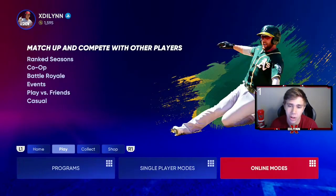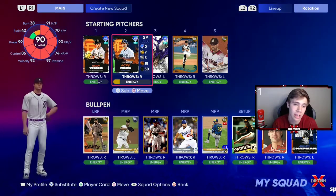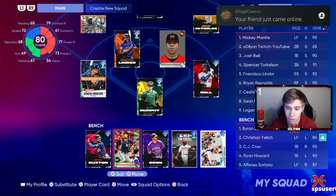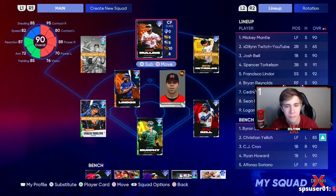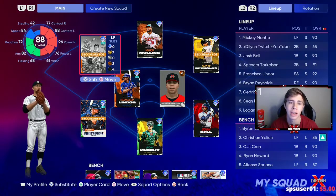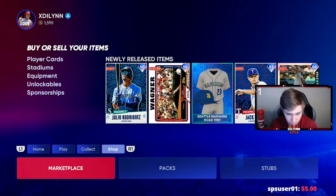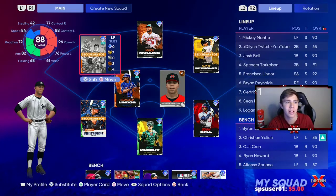I haven't even started Conquest — I need to grind that out too. This is what my team's looking like. I have three Diamond starters right now: Casey Mize, Logan Webb, and Randy Johnson. I did pull Chapman out of the AL East, and my bench is still four Diamonds. Yelich is a Diamond hitter against righties, which is the only reason I use him. This is how good your team could be — no money spent. It could even be better if you get a couple lucky pulls in the packs, because there are so many free packs if you're doing Conquest. That's about it for my no money spent team — this is probably one of the best no money spent teams you can have right now.